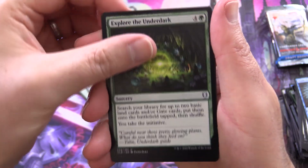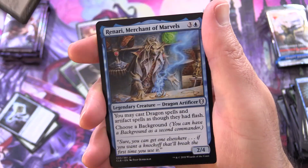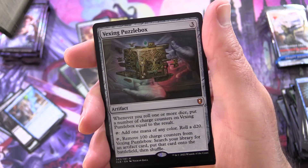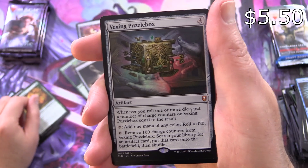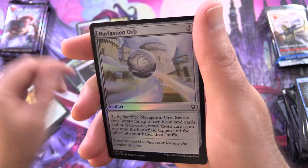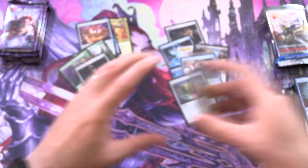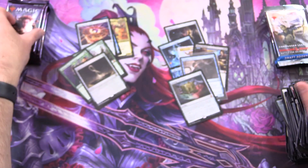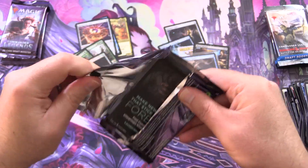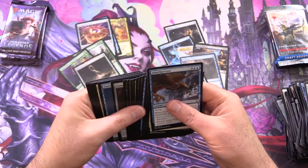Commander Legends 2: we have Explore the Underdark, Mystery Key, Ambition's Cost, Renari Merchant of Marvels, Acolyte of Bahamut, and another Mythic — Vexing Puzzle Box. Along with a Foil Navigation Orb and Copy Token. Tons of Mythics this episode — pretty happy about that. And of course, a Displacer Kitten — not a Mythic, but still an awesome pull.